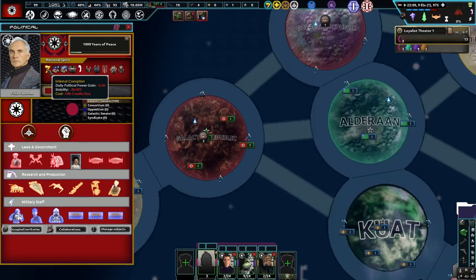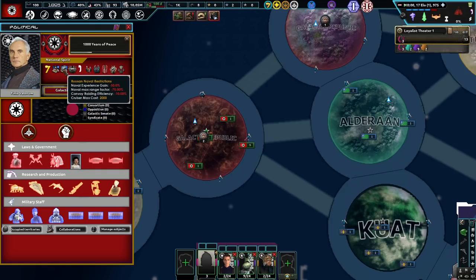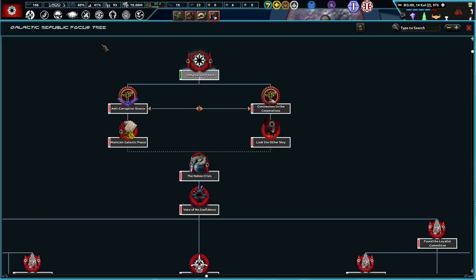Finis Valorum — nothing here, but we have the national spirits. Internal corruption, not good. We have Ruusan combat restrictions — my mispronunciations, man. Ruusan naval restrictions, not very good, and it hurts our cruiser max cost. We have a weakened executive branch, not bueno. A thousand years of peace, which is not terrible, but we lose war support every week. We have lower levels of construction, decentralized government, technological plateau, unrestricted crime, which is bad. And we're a member of the Galactic Republic, which is pretty darn good.